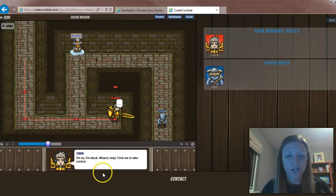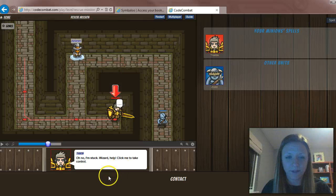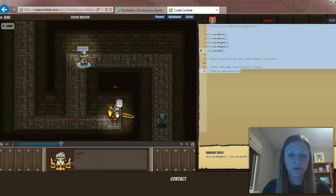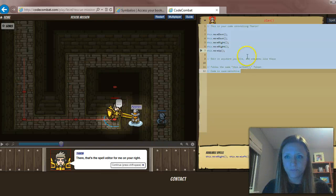When you go to do this yourselves, you actually hear sound. Now it says to click him and take control — this arrow prompts you. Click on Theron, and you'll see a text box appear to the right. This is your spell editor — your magical spell editor.